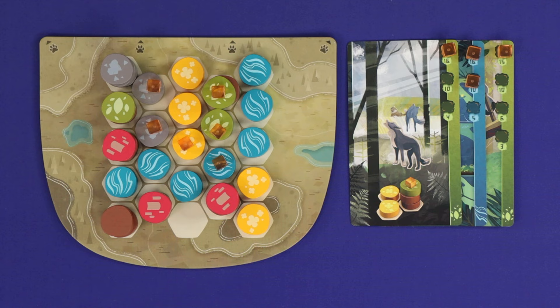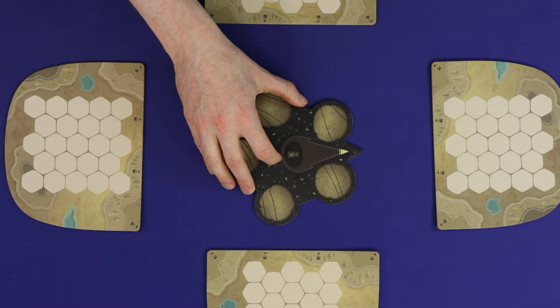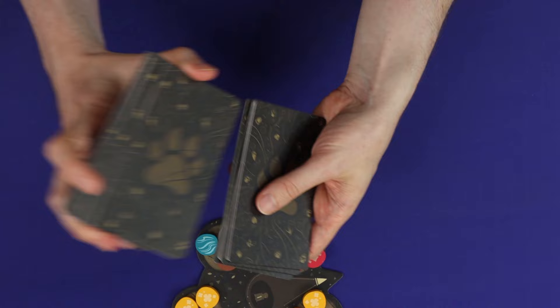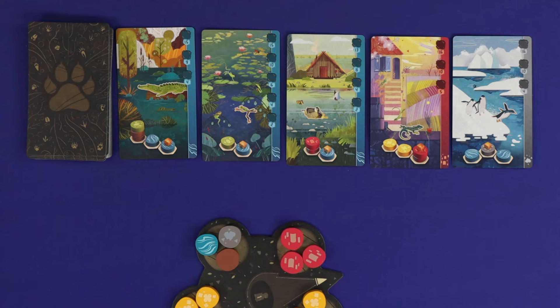To set up the basic game, give each player a board and a scoring card, each flipped to the brown sides. Place the drafting board in the centre of the table, choose a first player and point it towards that player. Shuffle all of the tokens in the bag and deal three onto each point of the drafting board. Shuffle up the deck of black-backed animal cards and deal out five face-up into a row. Keep a supply of orange animal cubes nearby for later use. You're now ready to play.